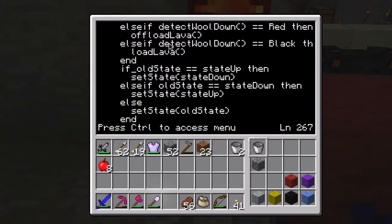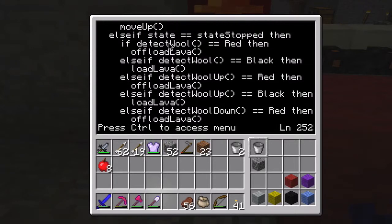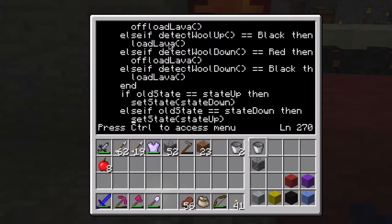This 'if old state equals state up then set state state down' is here within the if/else-if statement that has to do with the state being stopped - meaning it's either at the destination tank or the source tank and has just offloaded or uploaded lava.